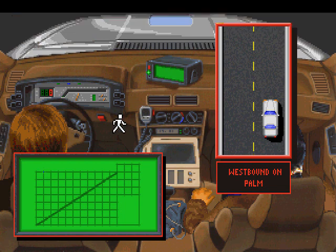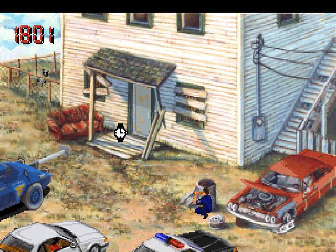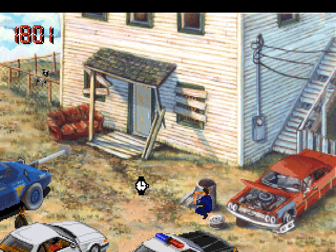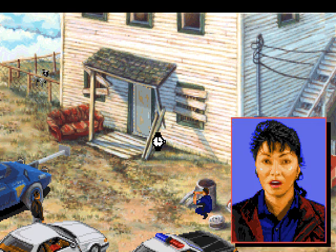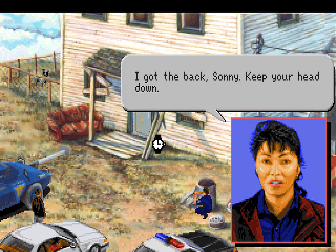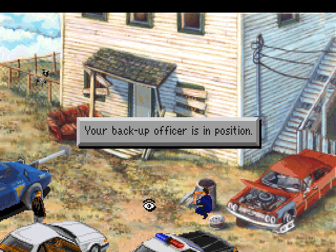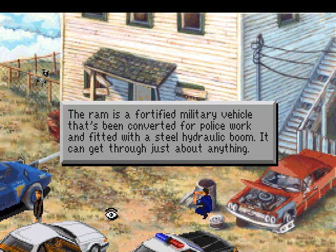And there we are — the RAM unit should already be here. And they are. Thanks to Judge Simpson, the RAM is in place and ready to go. I got the back, Sonny — keep your hat down. Your backup officer is in position. The RAM is a fortified military vehicle that's been converted for police work, fitted with a steel hydraulic boom. It can get through just about anything.